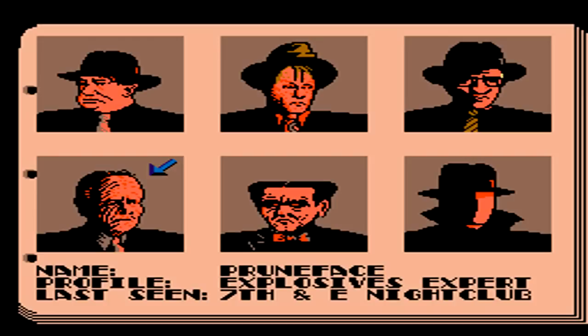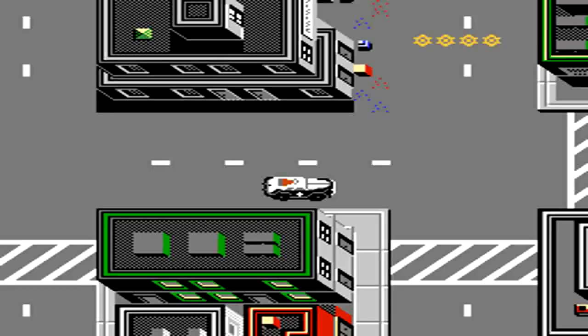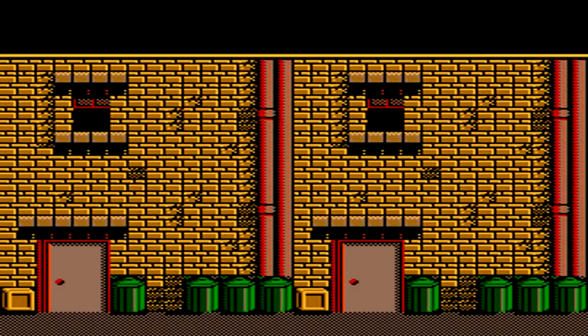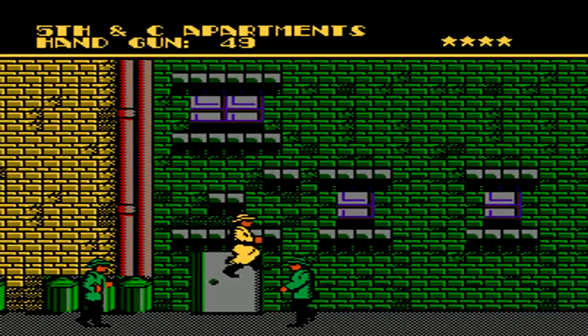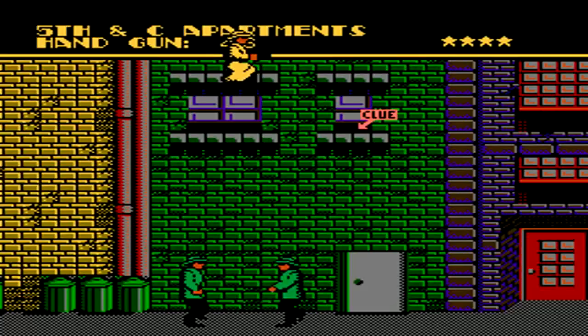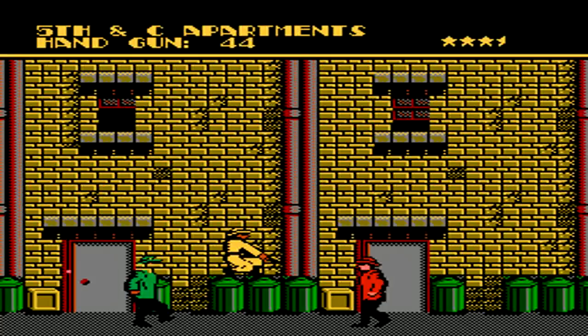Our next case has a new set of suspects to interrogate, as well as another set of clues to collect — this one having four different clues before we can arrest the bad guy. Our first clue is located at the 5th and C Apartment Building. The enemies really don't get any more difficult as the cases advance. When you make it over, climb up the drainage system to get to the windows above. You'll have to do a jump and then duck down in order to actually punch the clue.